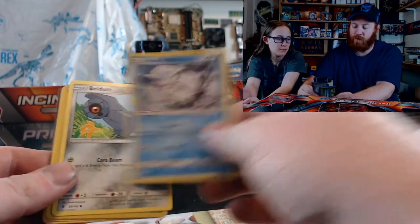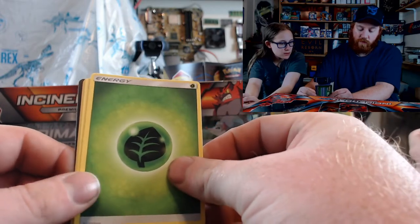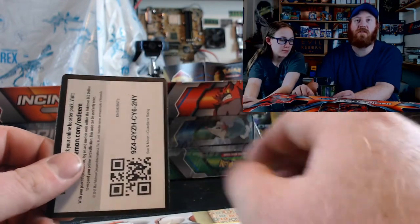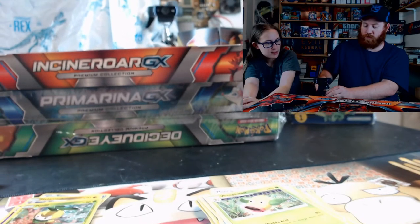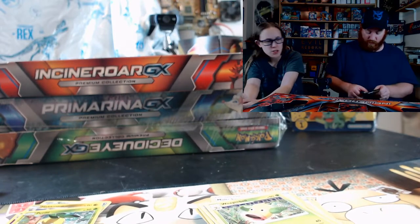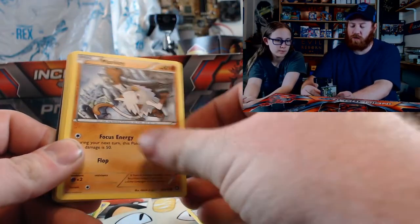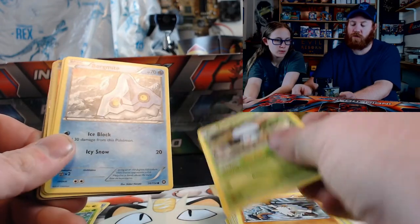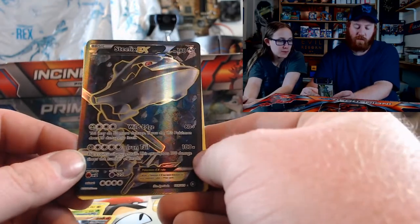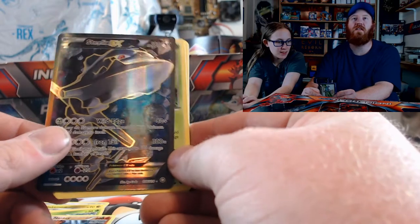Slowpoke, Vulpix, Fletchling, Weepinbell. Maybe you guys are getting better results with the online code cards than we're getting here with physical packs — are they just as random? Yeah. This is Steam Siege. Cellos, Mankey, Bergamite, Joltik. Oh — there we go, finally! About time we get something good. Steelix EX! That's pretty cool.